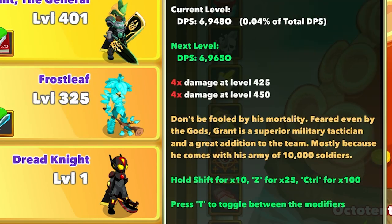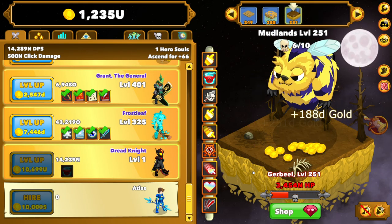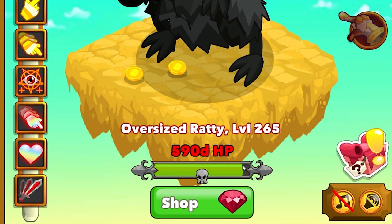Frostleaf: 0.3%. The General: 0.04%. Everyone after that: completely irrelevant. So even on level 251, the enemies are dying pretty much instantly. How about the boss on 265? It's a giant rat — and wow, that was a big step up in competition, because he's not dying very quickly. We actually can't just straight up fight him — we gotta use some of our powers.